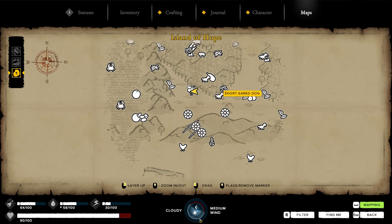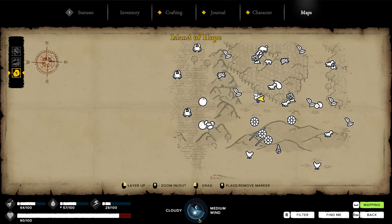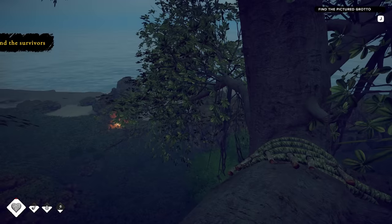It actually tells me where every single thing is. A short-eared dog. Is that like the Tasmanian Devil Wolverine kind of thing? Eucalyptus, Peccary, Hibiscus, Tobacco, Coconut Palms, Date Palms, Crabs. I think this is the beach over here. And we're on the Island of Hope. Tutorial completed - I can now follow the story or explore the world on my own. The story is like to find the Fountain of Youth.